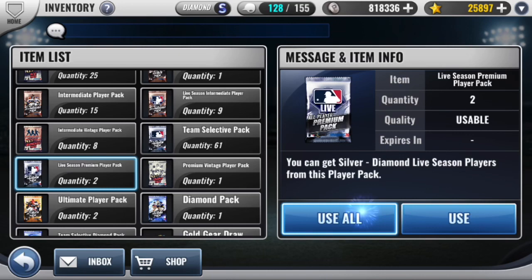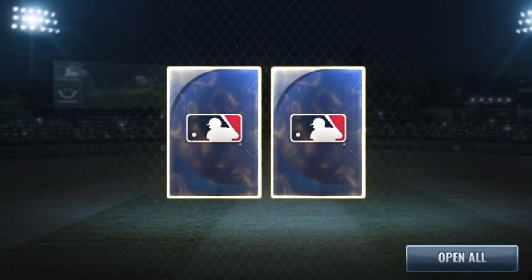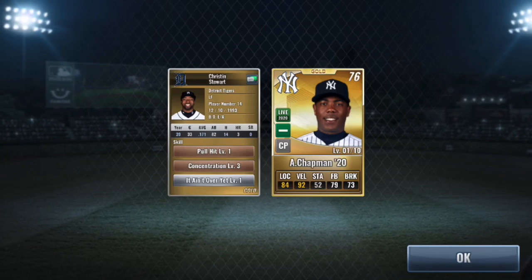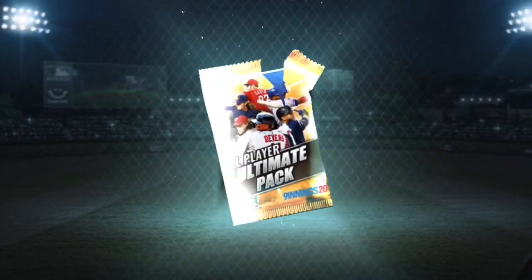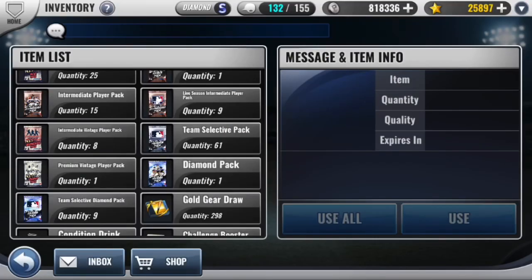Let's open up these live season premium player packs. Two golds — so there's our luck. Got Kirsten, Stewart, and Rolla Chapman. Now let's get into these ultimate packs. Who knows, I hope for at least one diamond here though it doesn't look like we're going to pull one. We have Chuu and K-Han.